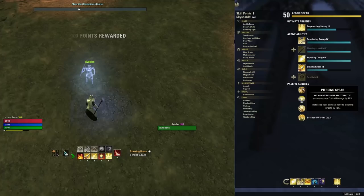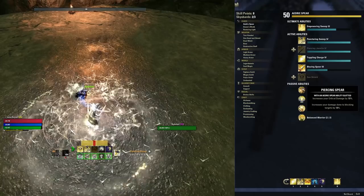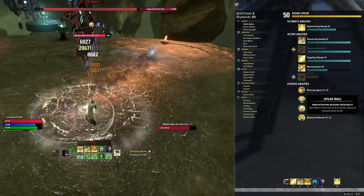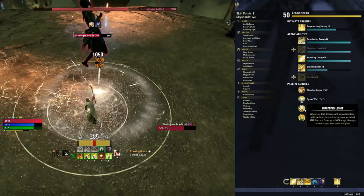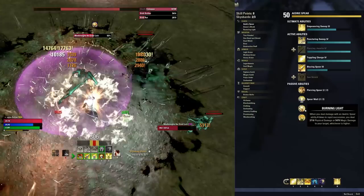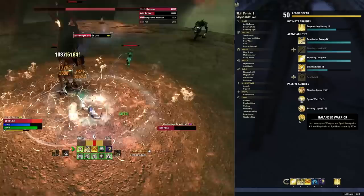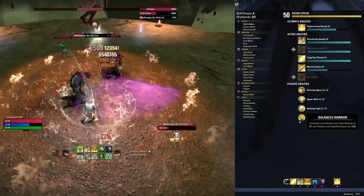As for passives, we're grabbing Piercing Spear, which increases critical damage by 10% and damage done to blocking targets by 10%, and also grants Minor Protection for 6 seconds — reducing damage taken by 5% — anytime you activate one of these abilities. Because Puncturing Sweeps is your spammable, you'll always be activating that Minor Protection. We're also grabbing Burning Light: every time you use an Aedric Spear ability four times in rapid succession, you deal an extra 5,000–6,000 damage to that enemy — a huge source of passive damage just from using Puncturing Sweeps. Next, Balanced Warrior increases weapon and spell damage by 6% and spell resistance by 1,320. It's a nice always-on buff.